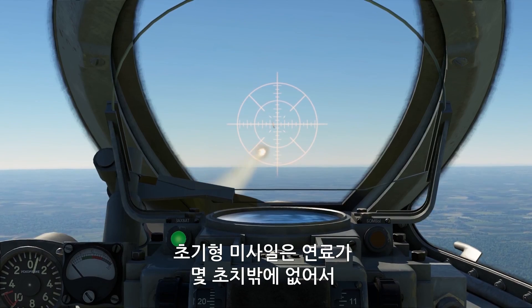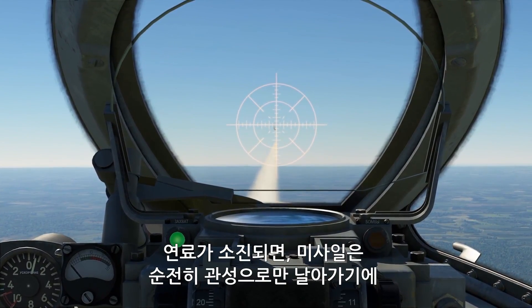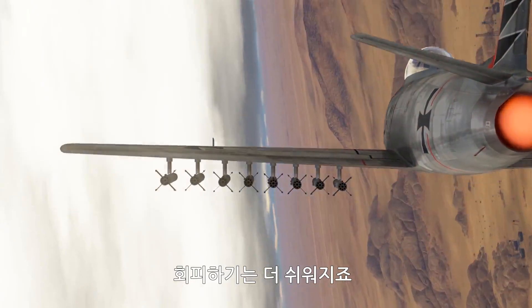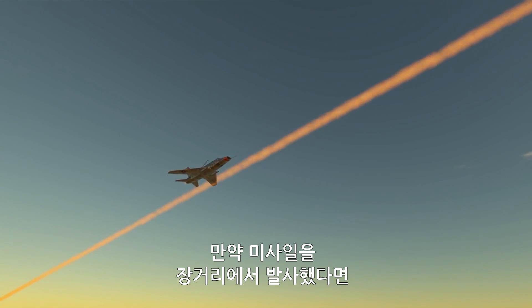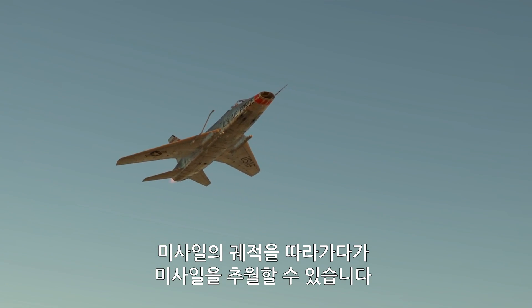Fun fact: early missiles have only a few seconds worth of fuel. When it runs out, the missile flies further out of pure inertia and naturally becomes much easier to dodge. On top of that, if a missile is launched from a great distance, you can align yourself with its trajectory and just outfly it.